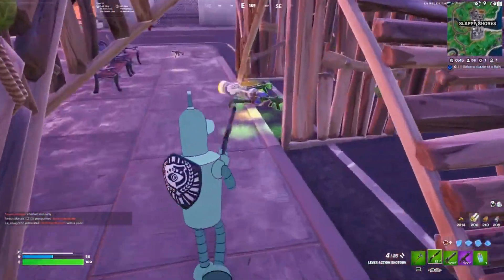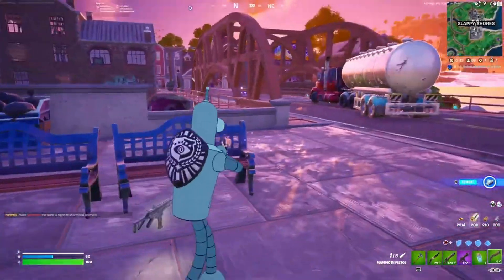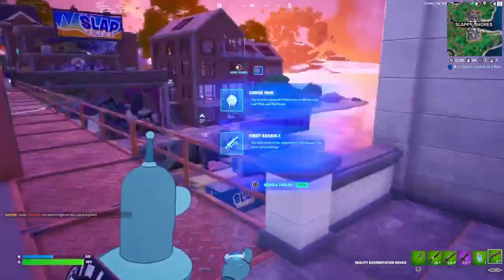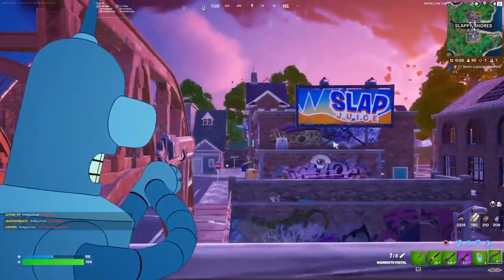You can buy the ray gun from NPCs. Oh, here's the Mammoth Pistol! I still need to find everything else, but hopefully I will. I just want to see the fire rate first.